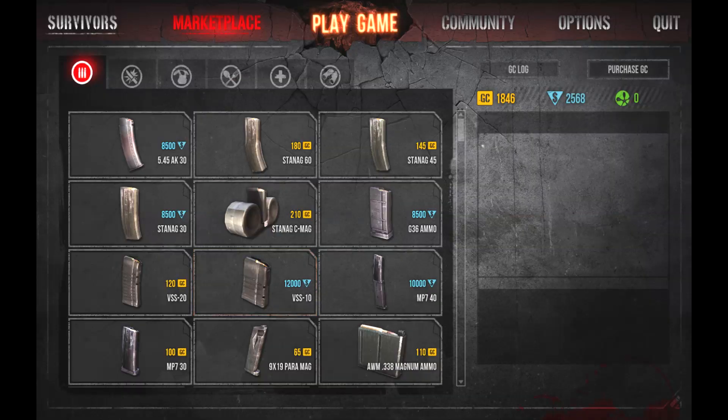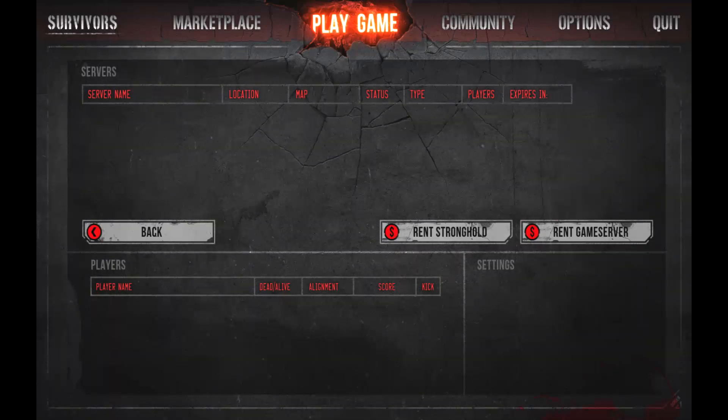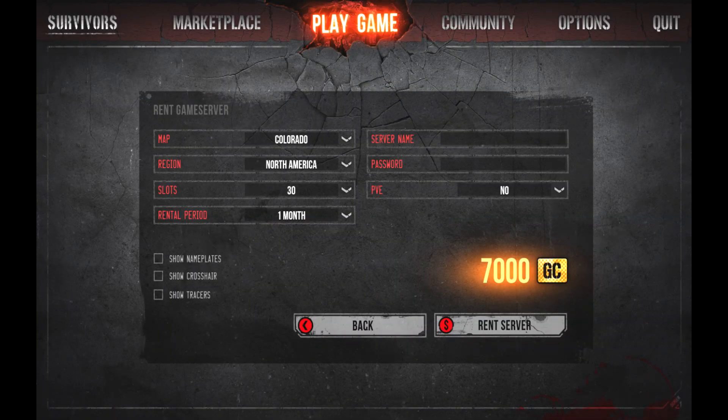Very expensive. In total honesty you wouldn't be paying for just a month because it's not worth it — you might as well go for a six-month one, which costs more but is better value for money. As you can see there's a 6,000 GC increase. The one that doesn't make sense to me is the 100-slot six-month server at 62,000 GC, which is about 440 dollars for six months. Split between six people that's about 30-40 odd dollars each, which is worth it.